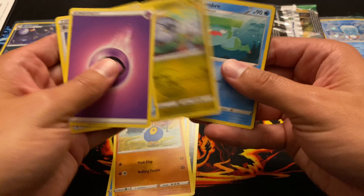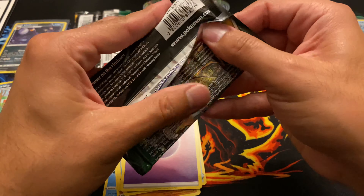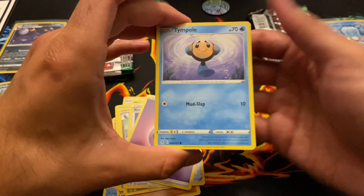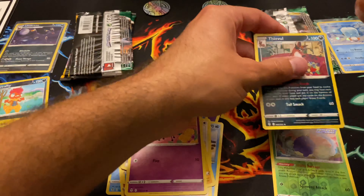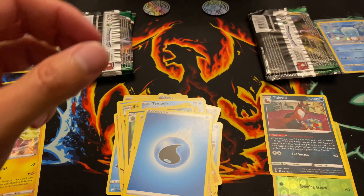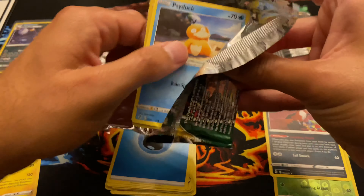We got Scraggy reverse holo — oh, we got a holographic that I don't have. Reggie Leaky, I believe. Put that over there. Okay, and then Esky's first pack: Jumpluff reverse holo rare — oh, that's nice — Sniebel non-holo, energy, Gordy.